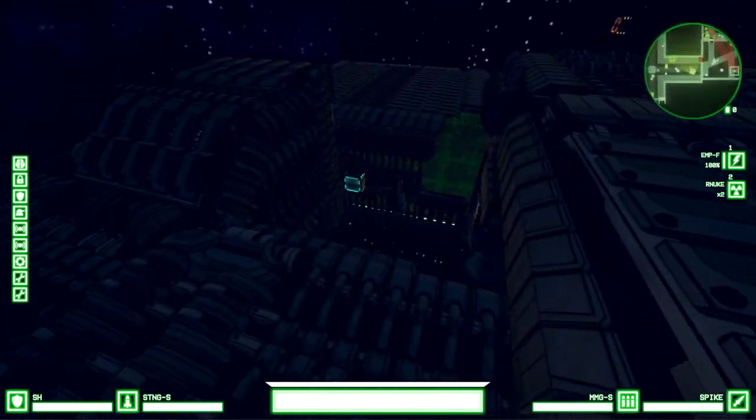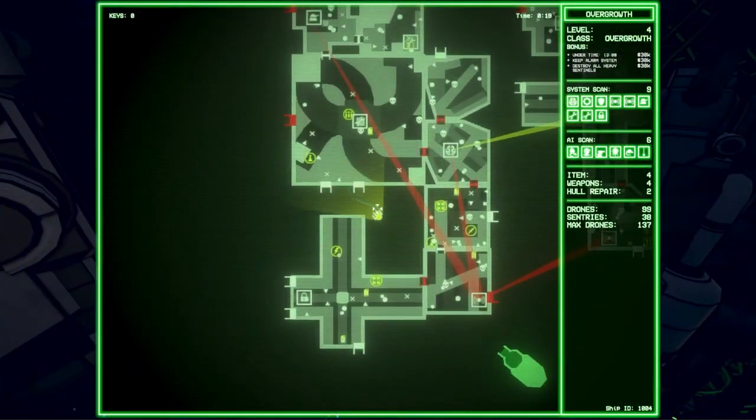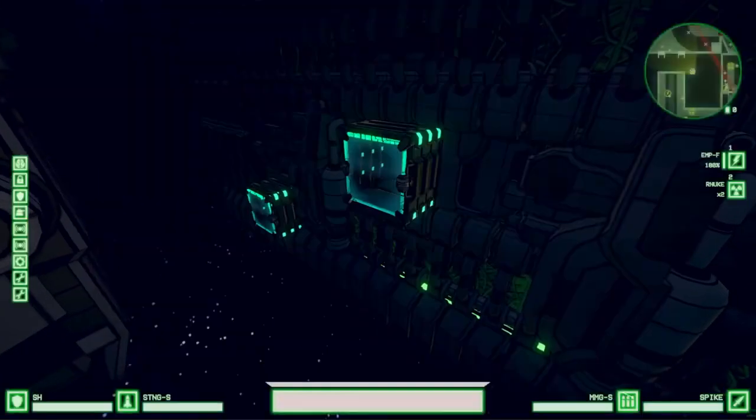Once in space, I can fly around the entire ship and choose the door to attack from. I am going for the repair systems first, so I'll enter beside one to drop a remote bomb.